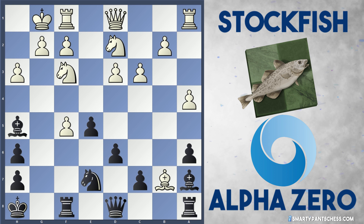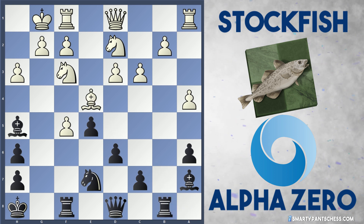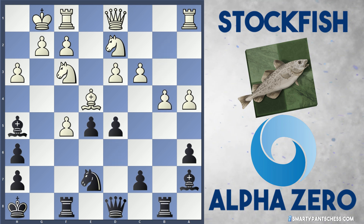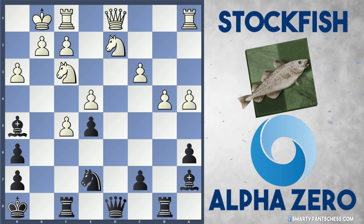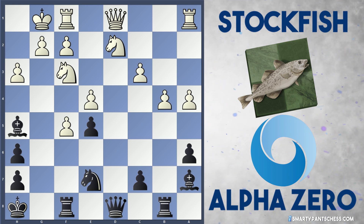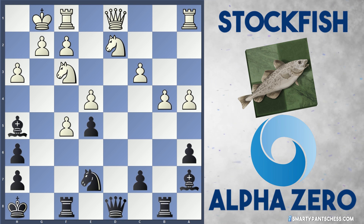If the bishop takes b7, rook b8, bishop to e4 can be played to support the f5 pawn. And if d5, white can play b4, and after dxe4, dxe4, Stockfish would have three pawns for the piece which would be quite nice. Black's still got doubled h-pawns and I think black's attack would be very blunted here. But Alpha Zero could have gone for this and decided not to.